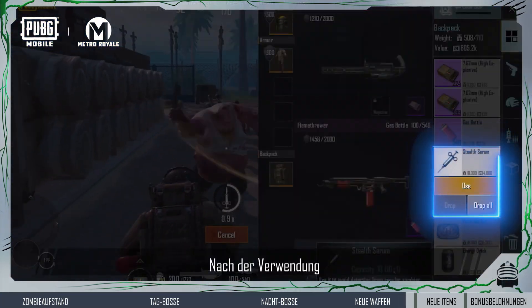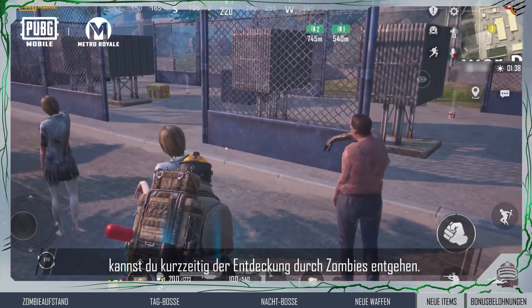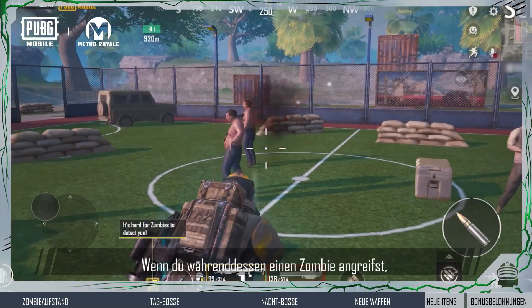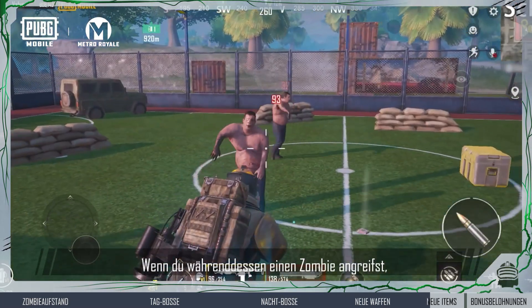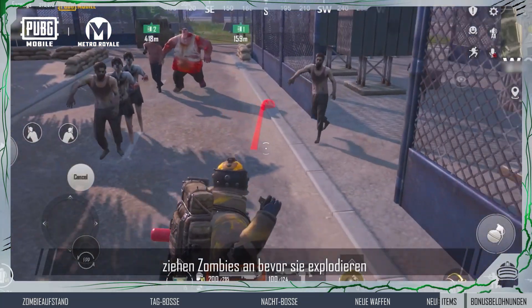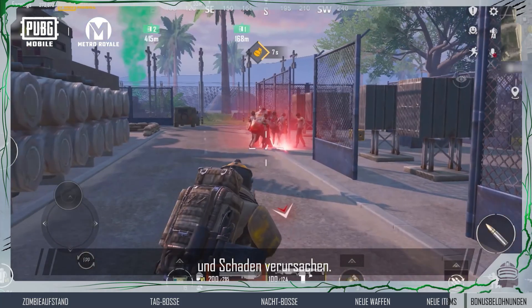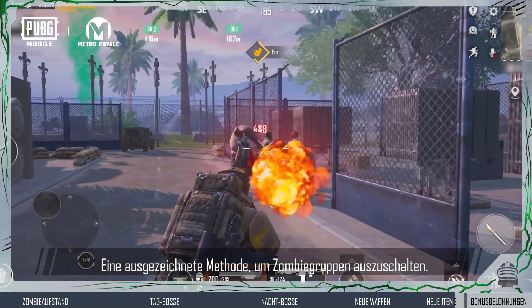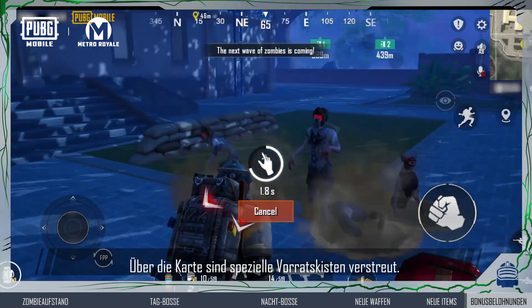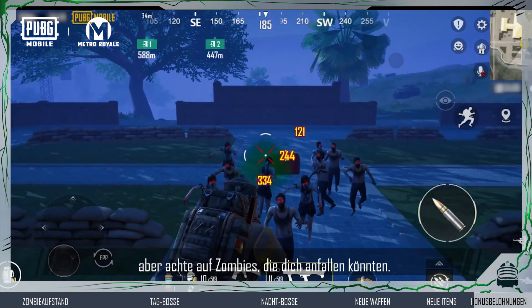After using stealth serum, you can temporarily avoid detection from zombies — it's an effective evasion method. But remember, if you initiate an attack against a zombie, it will attack back. Lure Grenades will attract zombies after being thrown before exploding and dealing damage, making them a great way to disperse zombie swarms. There are also special supply crates scattered around the map; open them to get more supplies, but beware of the zombies that'll come swarming.